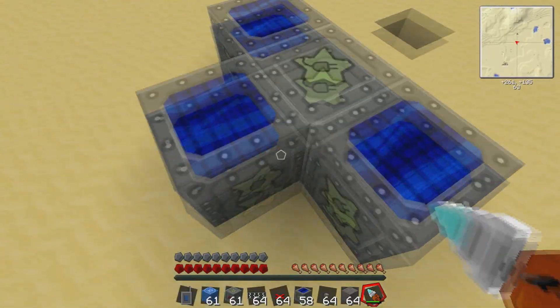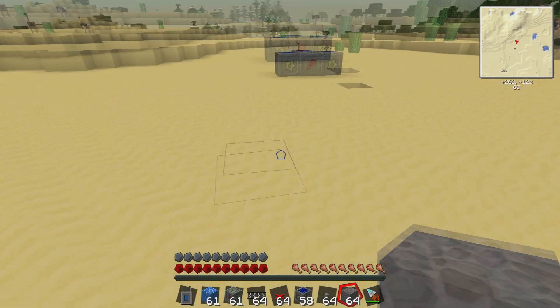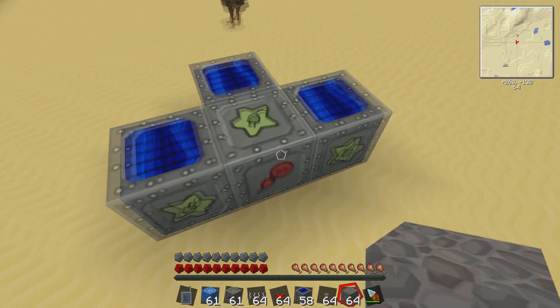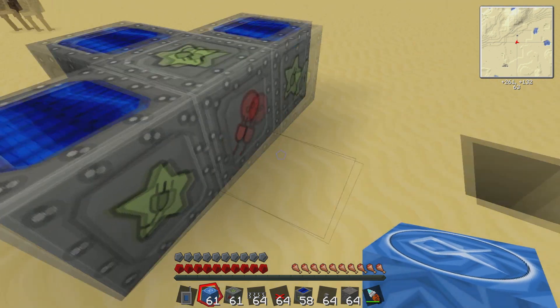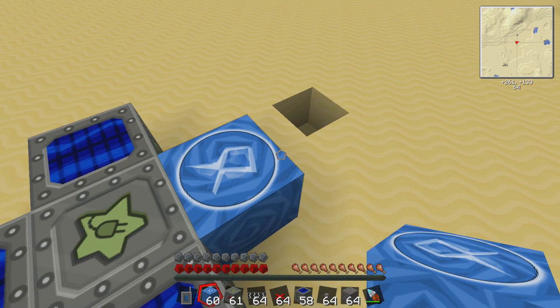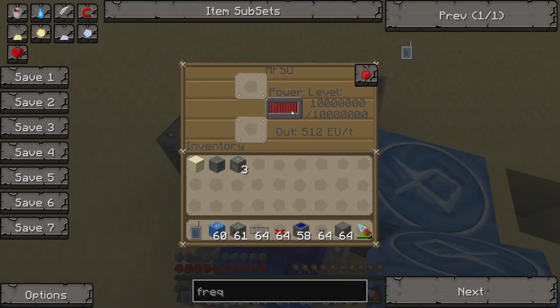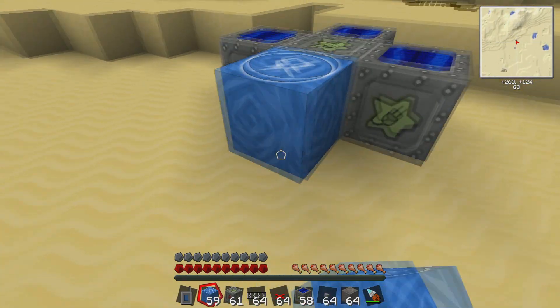I've already got my power set up — my MFSU right here in the middle surrounded by solar arrays, with the same setup over here as well. The teleporter needs to be set up directly on the power output side of your MFSU; you do not want to connect it to cables. The main reason is that power teleportation requires quite a bit of power. If your teleporters are far enough apart, you will use the entire MFSU supply — there is no cable that can transmit 10 million EU in one go, so connect it directly to your power source.